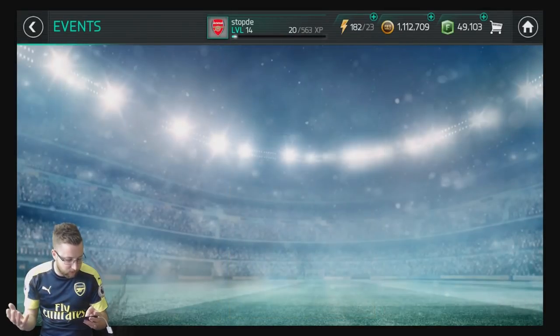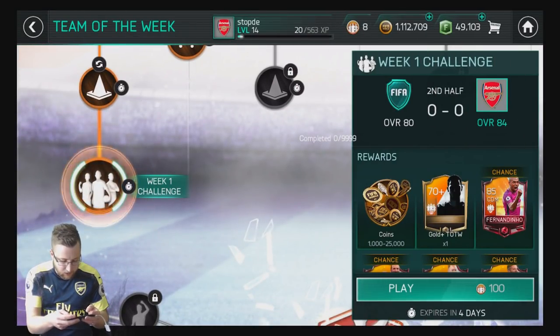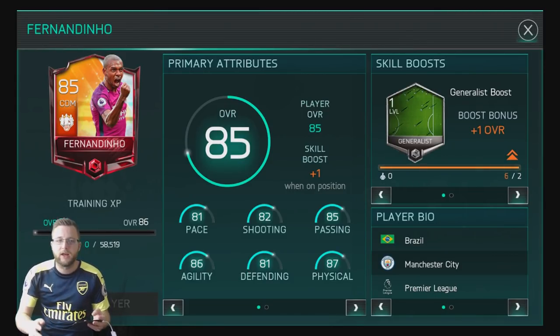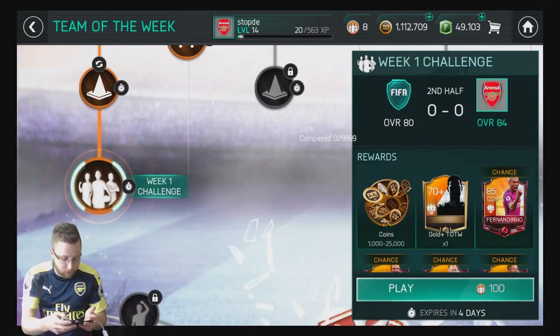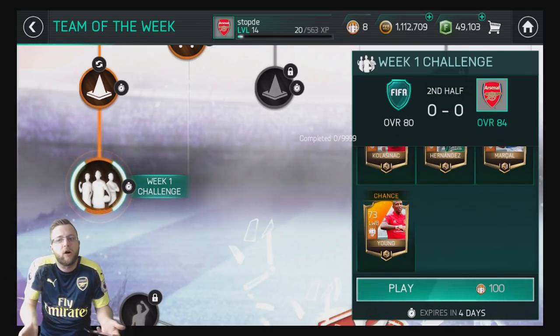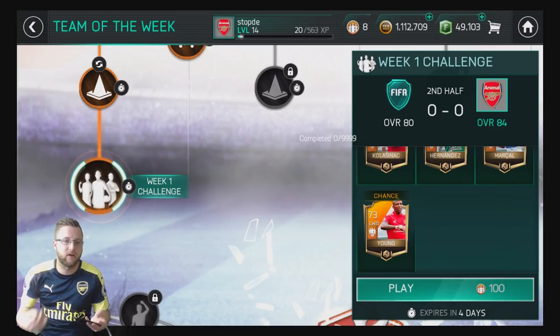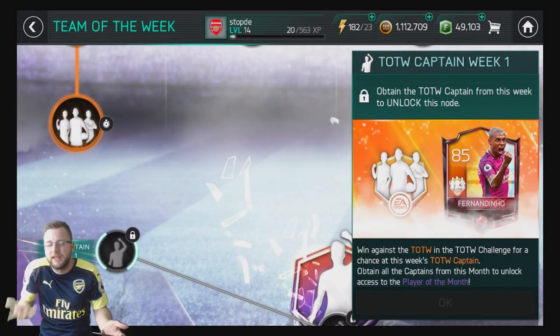So you saw the video before — you can go into the Team of the Week live event and there is the option of basically playing through the live event and getting this week-one challenge pack. What's interesting about this is you have all these different chance of rewards. You do need to pull the master player in order to unlock the player of the month. What I think would be really cool is if they did what they do on PC with the box method — where it's like every player can be pulled once, it's just the order you pull it in. So if you do this 11 times, you'd get every player.